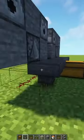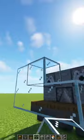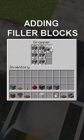Slam down some chests, slam down some hoppers into that, slam some trapdoors on top of that, slam down a bunch of glass for walls. Slam down some more glass, throw that on there, add some filler blocks in there.